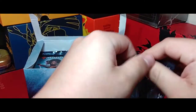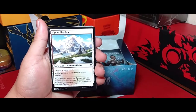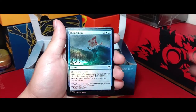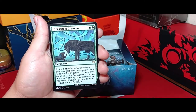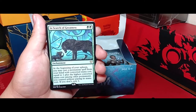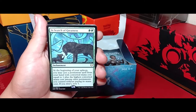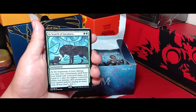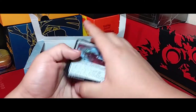Getting to our next pack. Got a little 1-1 bird token, our snow land, and a foil Rush of Shore with great art — a giant wave with a flag crashing over it. And In Search of Greatness, an enchantment where during your upkeep you get to cast a spell with converted mana cost equal to one higher than the highest mana cost among permanents you control, for free. If you don't activate the ability, you get to scry. Pretty useful card.